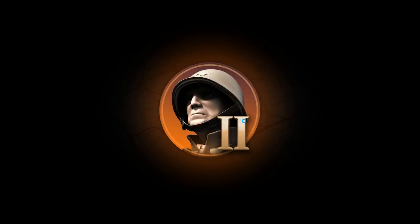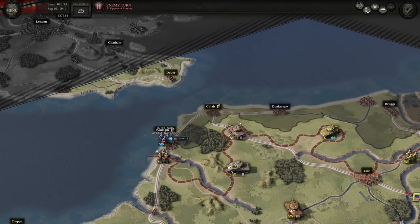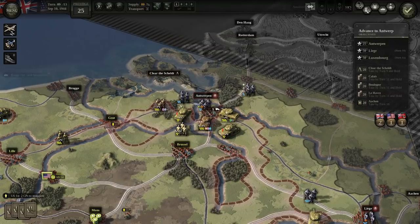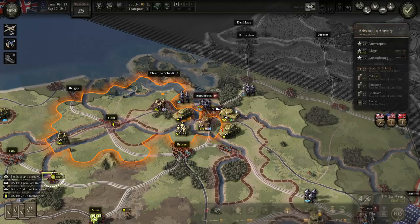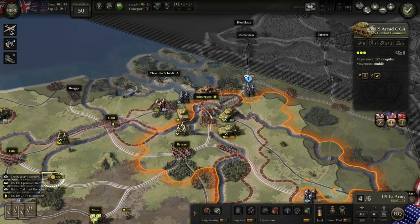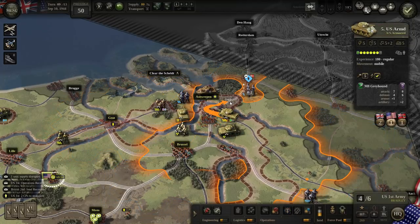So that's going to do that turn. They're pulling supplies out of Antwerp, interestingly enough. This is the turn we have to clear the Scheldt — which we're not going to do. That armor can attack and they breached, driving the enemy back. Huzzah! They're not going to get to the Scheldt, but we took Antwerp — which is an improvement.